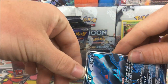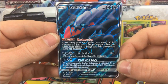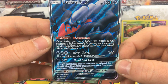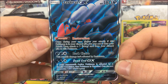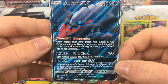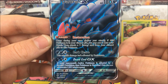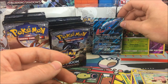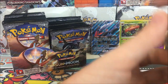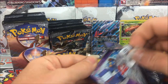Dark Rye GX full art - very, very nice, such an awesome card. Dark Rye has 180 HP. Its ability is Restoration: once during your turn before you attack, if this Pokémon is in your discard pile you may put it onto your bench, then attach a Darkness energy from your discard pile to this Pokémon. It has Dark Cleave for 130 damage, and Dead End GX for two Darkness and one Colorless. We'll recap everything at the end - very nice, got our first full art Dark Rye GX.